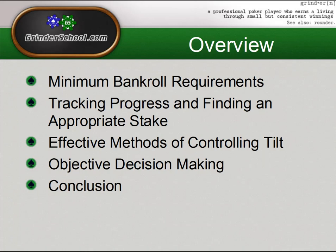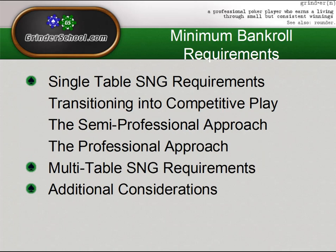Controlling emotions comes into effect in the objectiveness of your decision making. The colder and more objective you are on your decisions, the better you'll do. This becomes a direct result of controlling your tilt at the tables, and so it has pretty wide-reaching implications. We'll go over all these topics once again and mention those bankroll requirements in review. Let's go ahead and get started.